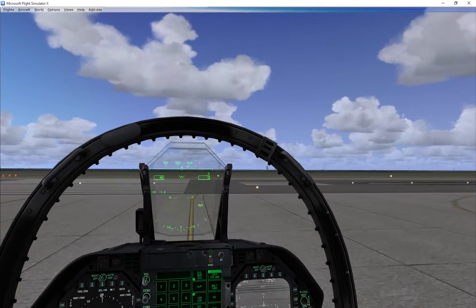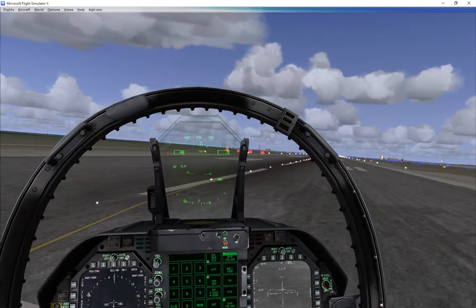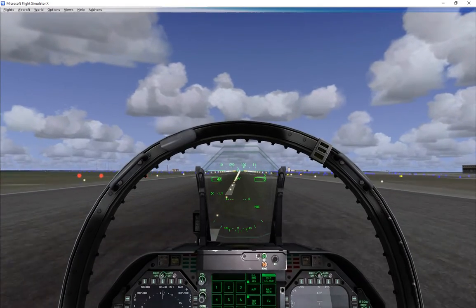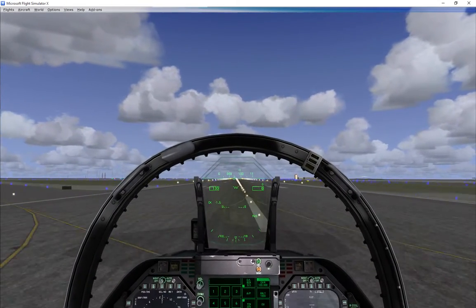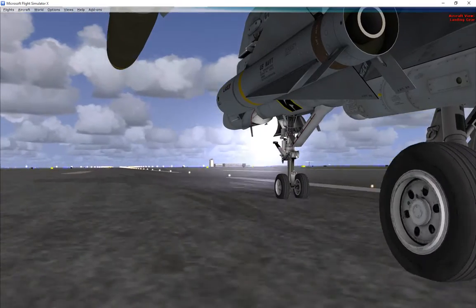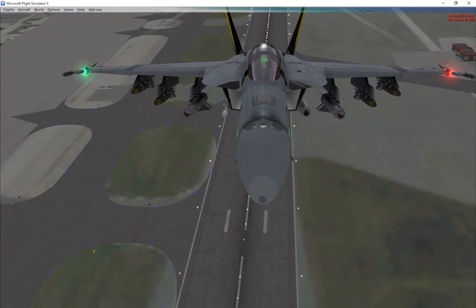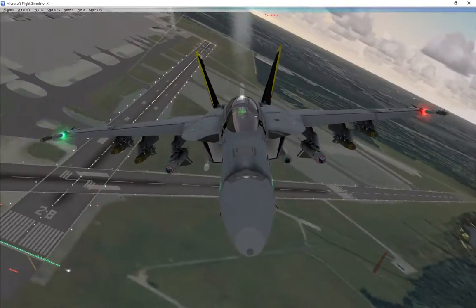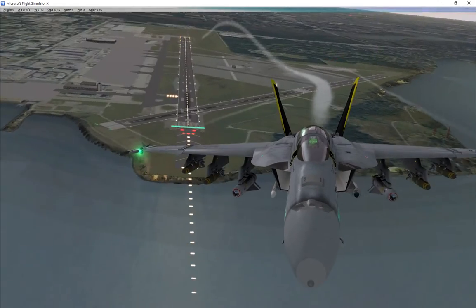We'll just do a quick takeoff and get it up in the air, then do a quick little sunset flight and come back in and land using Vox ATC as well. It's telling me to check flaps because I didn't check that — not too bright. Turn on a little smoke just for fun, get the roll out, and off we go. I'll be back with you in a minute and put it down on the ground using Vox ATC.